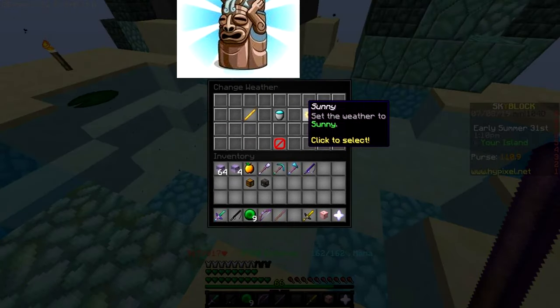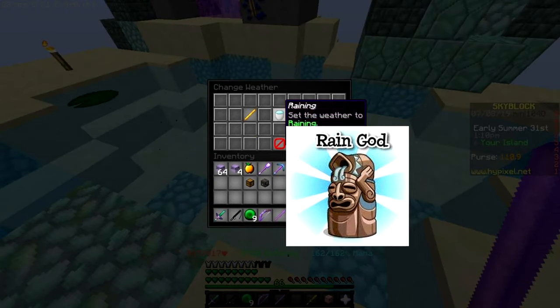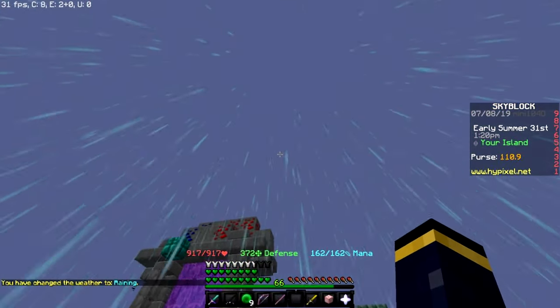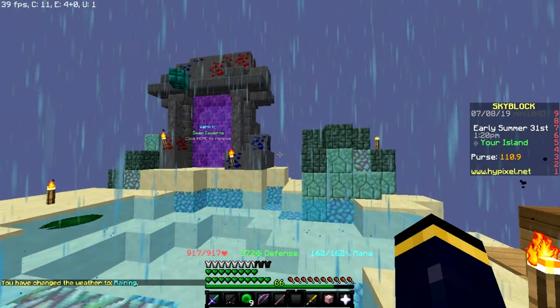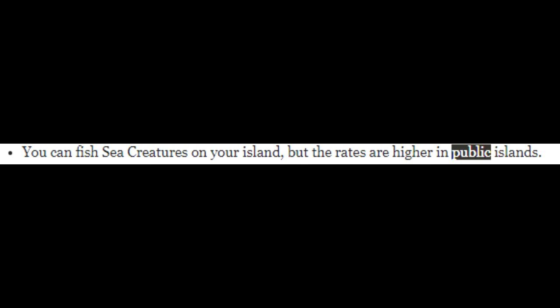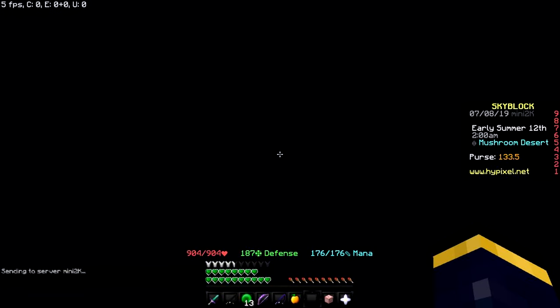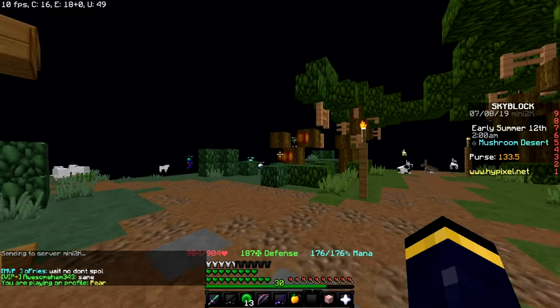The disadvantage is that your chance of catching sea creatures will be lower than normal, as stated in patch note 0.5, because you are fishing on a private island rather than a public island. Fishing at the public island and using spiked bait is the most efficient way to fish. Now I will show you all of the ponds and the tricks to them.